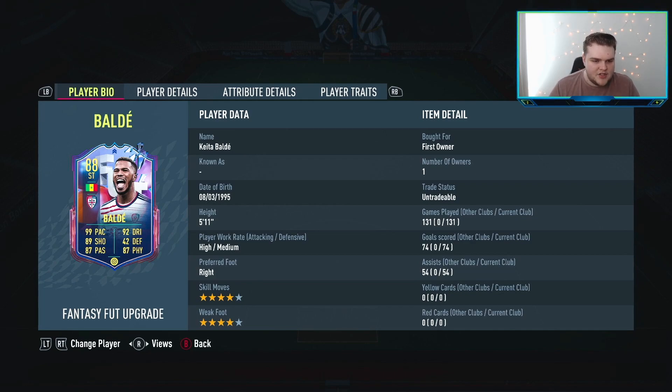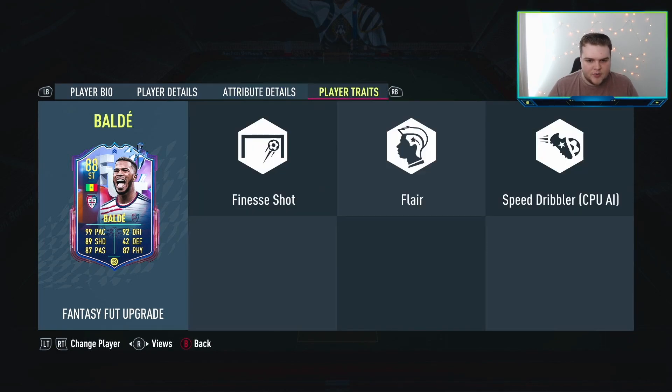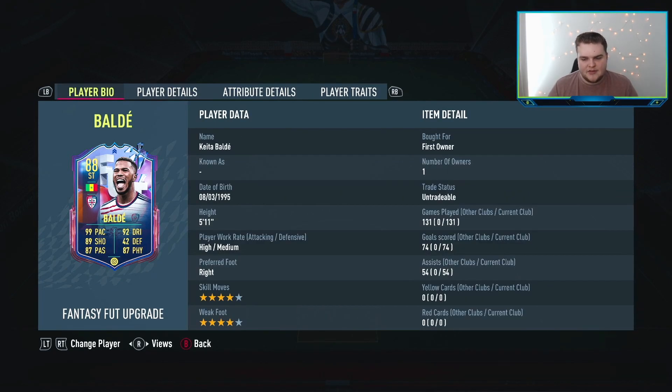That's 37,000 coins. And then we finish it off with Baldy — 30,000 coins for this man. 4-star, 4-star, high-medium, pace merchant. But he's very good in-game. I have the Marksman on him — I think that's the best. He does have finesse shot, good stamina, dribbling is really good, but the reactions are a bit of an issue. That's where maybe you want to put a Maestro or a Marksman to get that boost up. His passing for a striker, even at this point of the game, is still good.